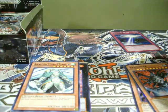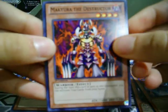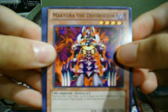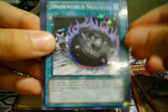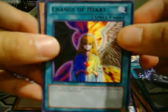Trying to hurry up this video as much as I can, because most of us already know the cards. We got a Makura the Destructor, Ape Fighter. Star Foil: Dark World Shackles. And the rare: Change of Heart.